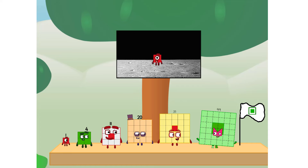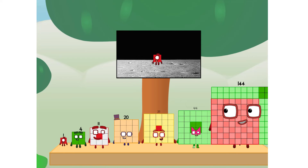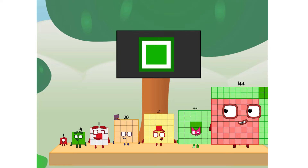The square has landed. We did it! The only thing left now is to plant the square club flag. Number one, we have a problem. I forgot the flag. Don't worry little one, each take care of this. Square power only.